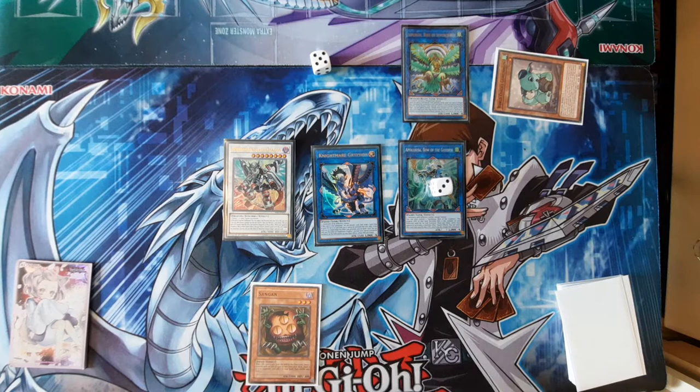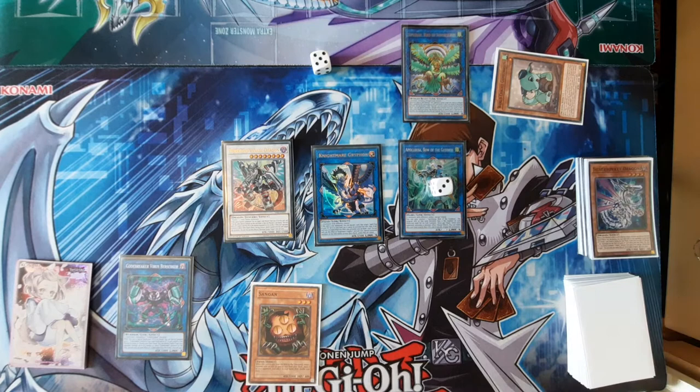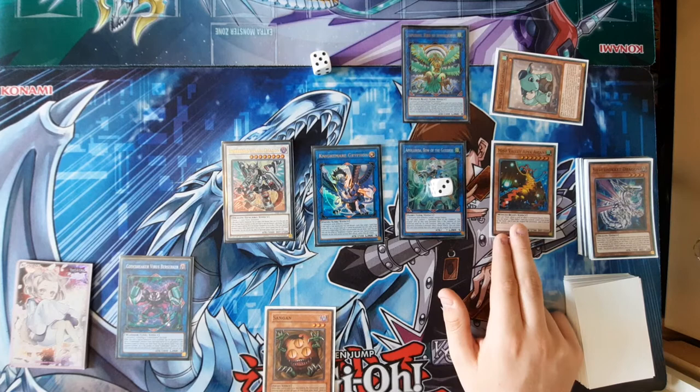Borreload Savage Dragon's effect is going to attach your Codebreaker Virus Berserker from your graveyard. That way it basically gives it the Saryuja attack boost, but it's just three negates instead of four. Now in the end phase, because you're going first, they've got five Spell and Trap card zones open and you've got four — that equals nine. You can now summon a level nine or lower Winged Beast from your deck, and that's going to be Mist Valley Apex Avian. So that's the end board.